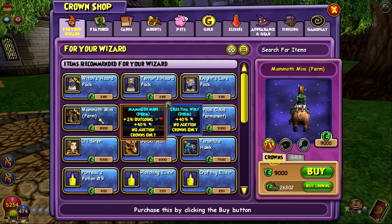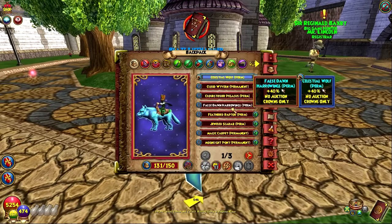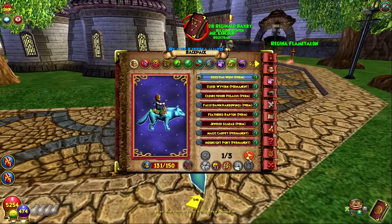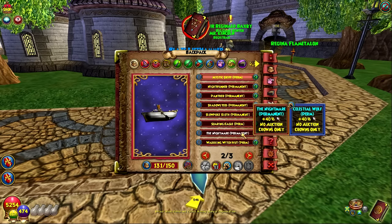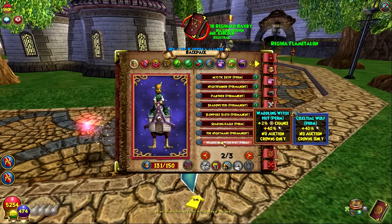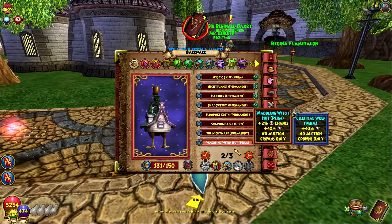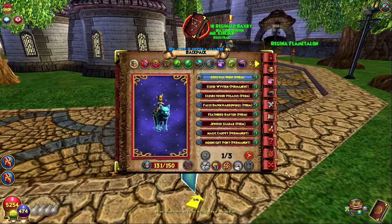For me it's definitely one I want because of the 2% outgoing — it'll be a great mount for my life character. On my life I don't really have a mount with stats that I use all the time. On my storm I always use the narwhal mount for the 2% more damage. I now have the waddling witch house so I could use that for a power pip, but I think the outgoing is going to be the best for my life character.